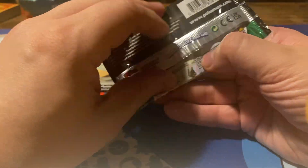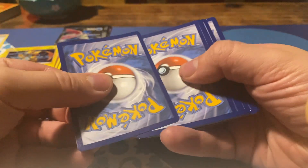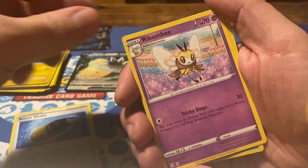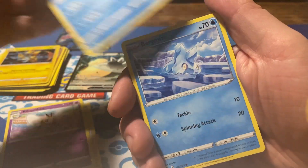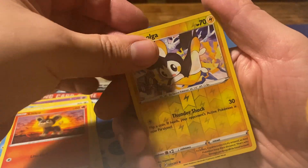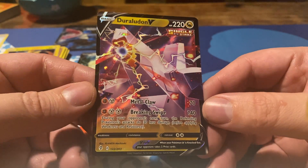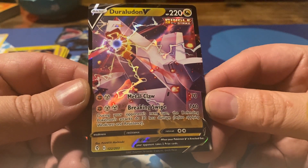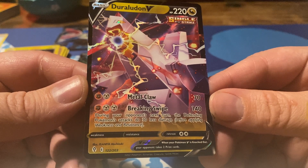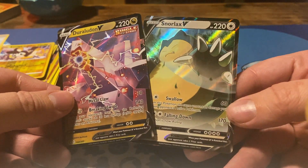And finally we have Evolving Skies — the set that almost never yields what it promises, like an Eeveelution. It's hard to get those. We got Boost Shake, Rimbombi, Avalug, Bergmite, Roganrola, Flabebe, Swablu, Litleo, reverse Imolga. And at least it's a V — Duraludon V, 220 HP for a Dragon-type Pokémon, with Metal Claw for 70 and Breaking Swipe for 140 damage: during your opponent's next turn, the defending Pokémon's attacks do 30 less damage. So from Grey Ninja we pulled two V's: Snorlax V and Duraludon V.